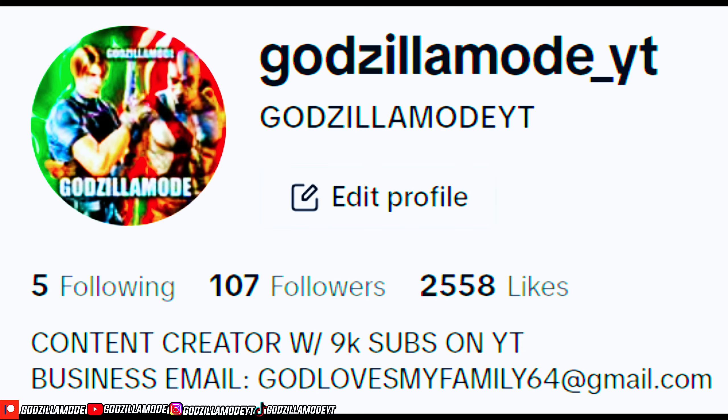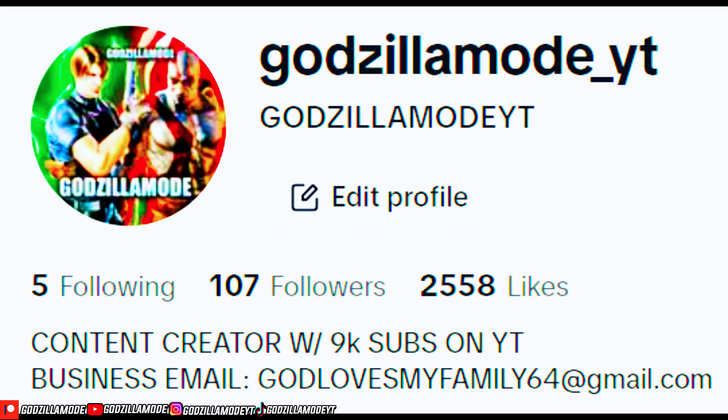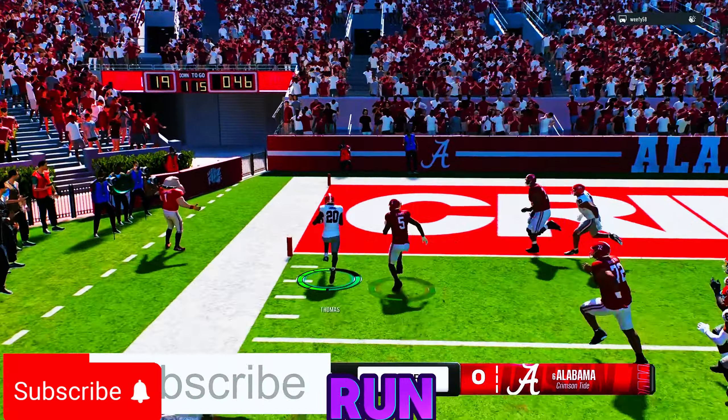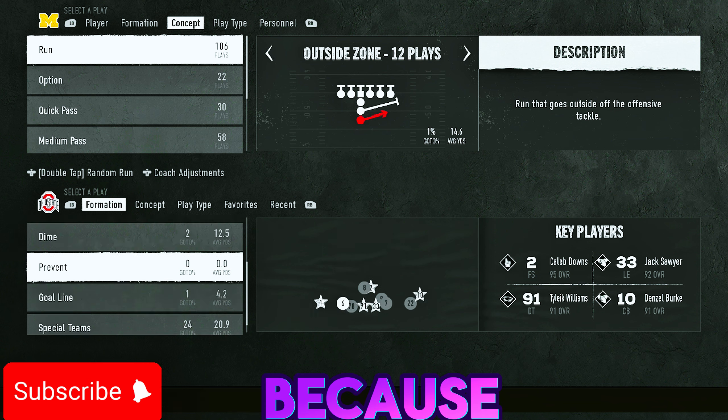Make sure y'all go follow me on Kick, TikTok, and Instagram — all links are in the description. Let's get into this video. What's good YouTube, welcome back to Godzilla Mode. Today I'm going to be showing y'all how to stop the run in CFB 25 — some formations to help y'all stop certain runs, and one secret tip and trick to help you stop the run. We're in the 4-3 Multiple defensive playbook, but some of these formations you can find in 3-3-5 type playbooks as well.